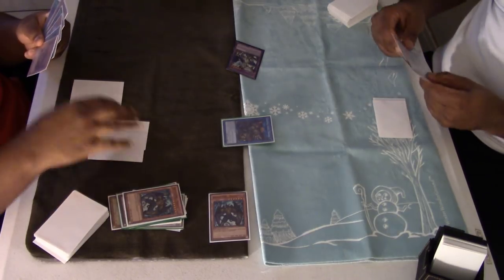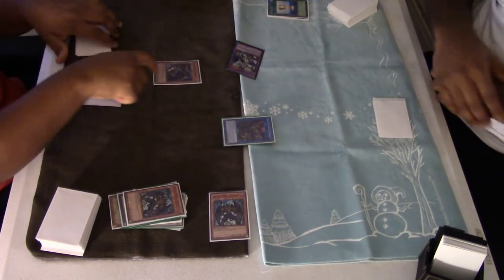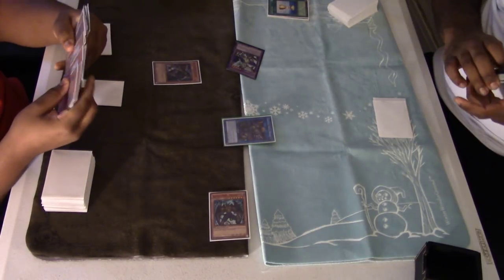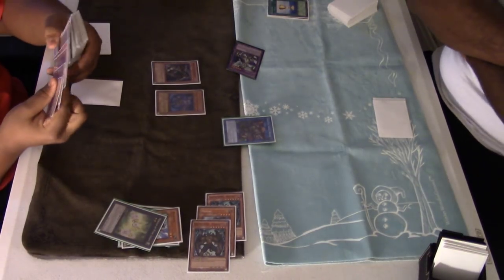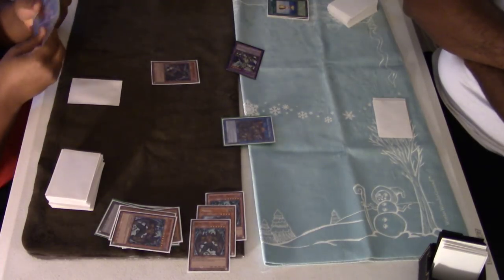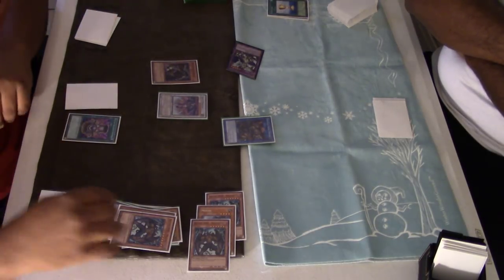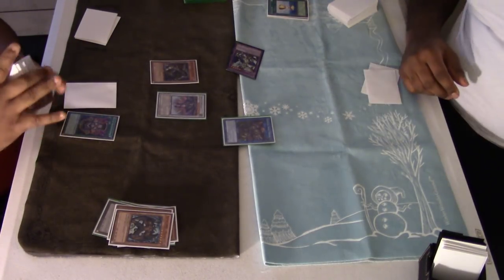I drew something — sadly you're not really able to see the hand. I'm going to use Skull Dread's effect to summon Armageddon Knight, so I don't have to banish my Armageddon Knight and can keep it in the graveyard. Then I'm going to use Mezuki — it was already there from the first turn — to bring back Plaguespreader. You can already see where this is going. This is why I really enjoy this deck: you can combo off, draw four, draw eight, keep going, and still have the level 8 engine. It kind of reminds me of TeleDaD.